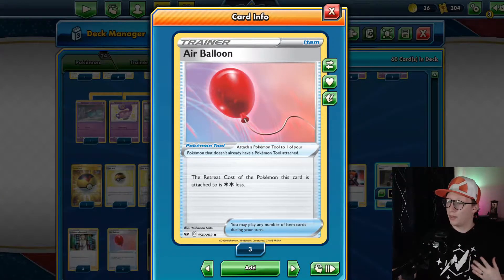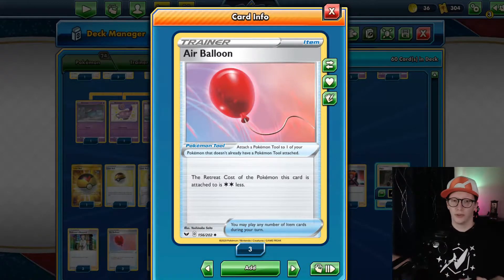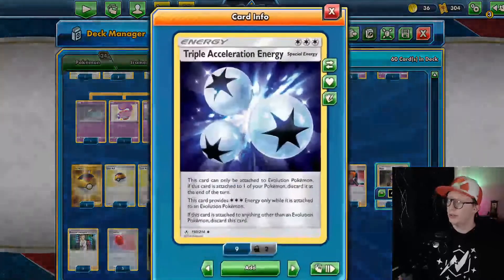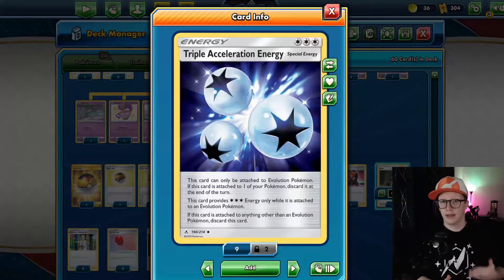I did skip over Air Balloon — I have three copies. This helps all of our Pokémon have a lower retreat cost. We play it on any Pokémon and it makes retreat cost two energy less, essentially making most of our Pokémon free retreaters. Moving into energy, we play four copies of Triple Acceleration Energy. Poltergeist is one of our main attackers and it's an evolution Pokémon, so we can use Triple Acceleration Energy. However, it does discard at the end of the turn.